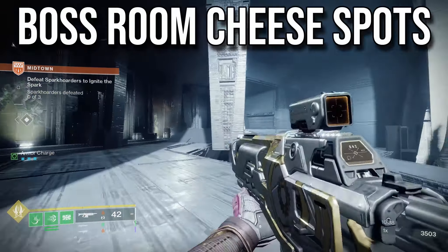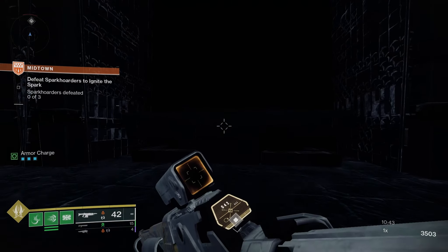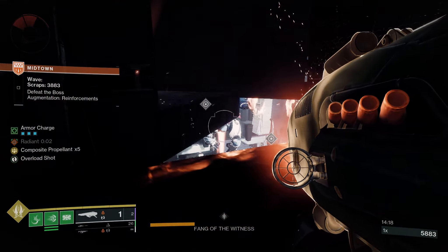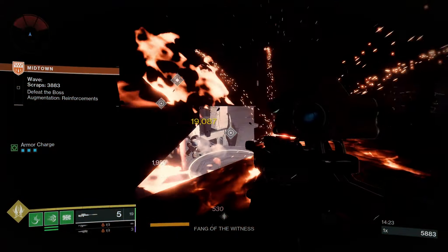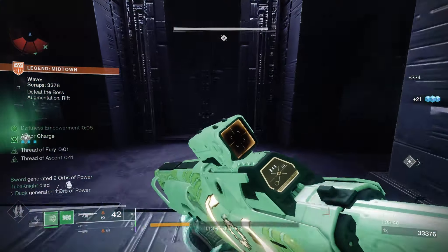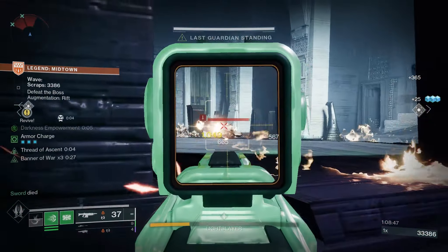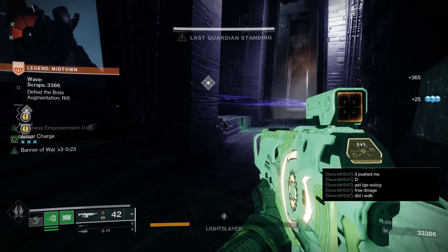The boss room has quite a nice cheese spot which can be extremely helpful in higher waves. There's one that's more likely unintentional and a little bit harder to access, but shown here — you will have line of sight on the boss from up here. There's plenty of room to hide and just take shots at the boss from safety. But in a pinch, you could also go straight to the back of the room and hide behind these pillars. As long as you are here, no enemies will push you and you could wait out revives, or even pull out the Polaris Lance and give the bosses the Grandmaster Nightfall treatment.